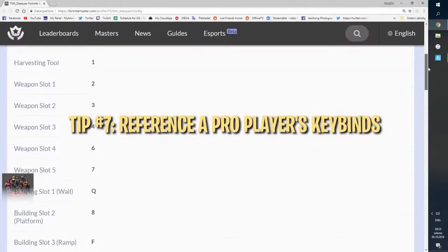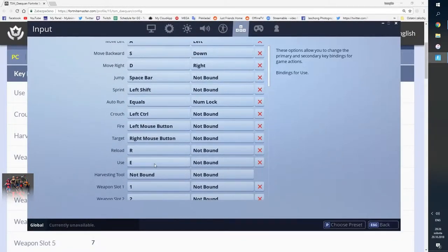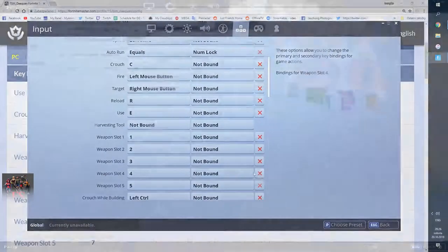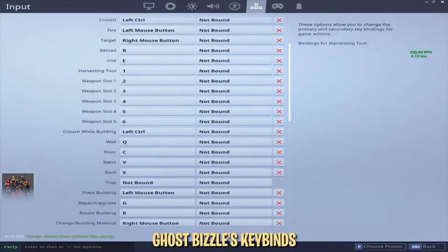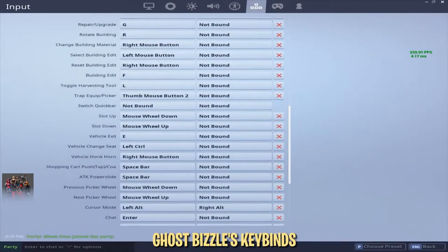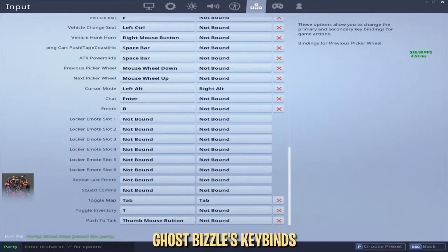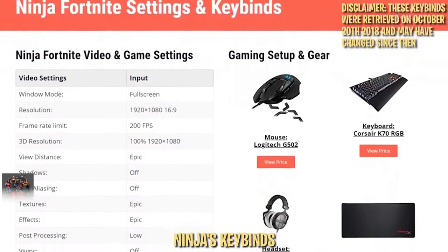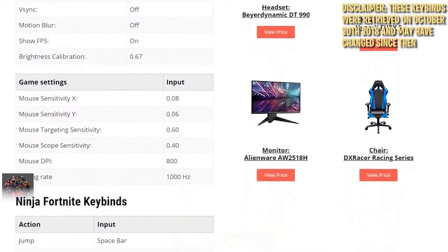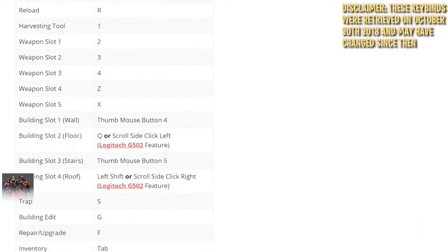One of the most daunting things about setting keybinds is knowing where to start. A good starting point is to look at what some pro players do, since their keybinds are tested daily and have been refined over a long period of time. We think Ghostbizzle's keybinds are a great example, as they're more similar to the defaults than other players. All four of his building pieces are bound to keys immediately surrounding movement: Q, C, V, and X. His pickaxe and weapons are bound to the default 1–6. If you're interested in other pro players' keybinds, check the description for links to keybinds used by Ninja, Myth, and Bizzle. Remember, pro players' keybinds aren't set in stone — if something is a little uncomfortable, feel free to swap it to make it comfortable for yourself.